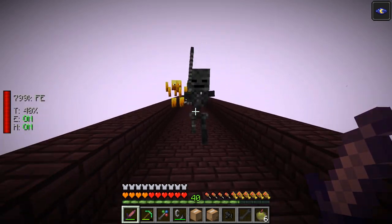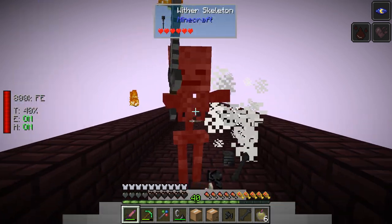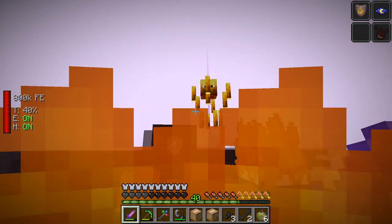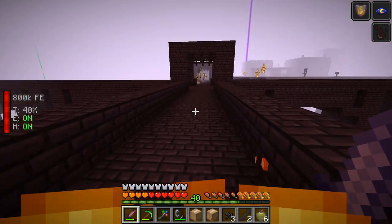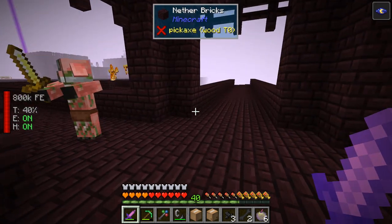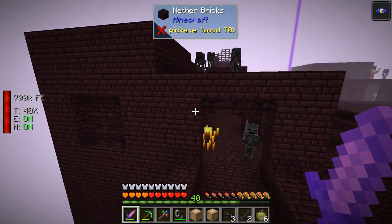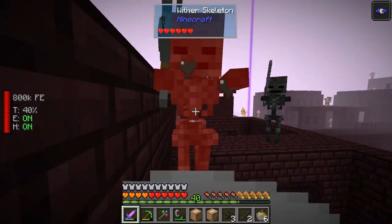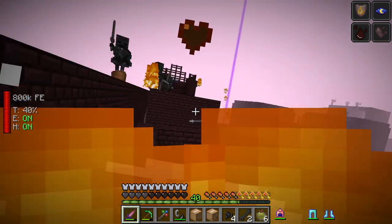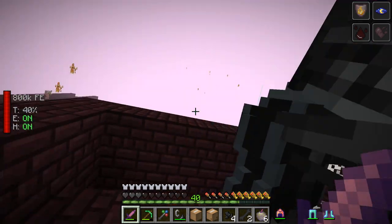I'm going to run around and kill these guys, hammer them out, and fill up our soul jars. Once they're filled I'll probably head back and work on making the seed for the wither skeleton. I'm not too concerned about the blaze seed right now but maybe I'll make it too - why not. Oh, that guy dropped his sword! That's from Disarming - it has a pretty high proc rate, which is nice.